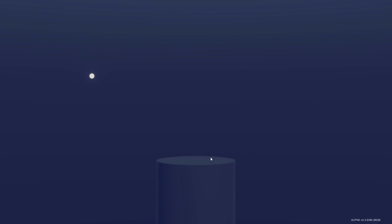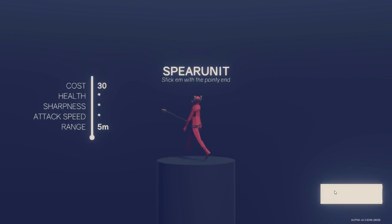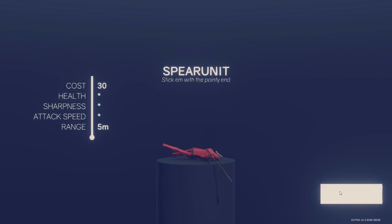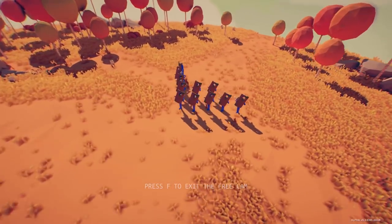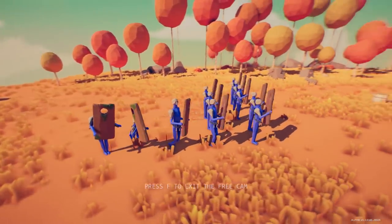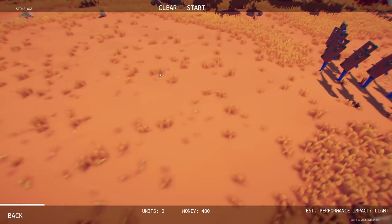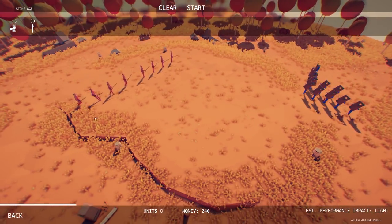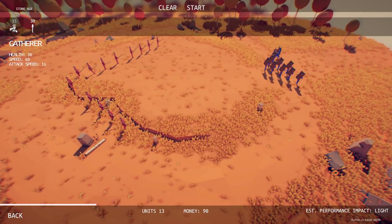We got the spear unit — stick them with the pointy end — and the animations are on fleek. You can see the cost is 30, they got one star health, one star sharpness, one star attack speed, and five range. So each unit kind of has actual stats now, which is pretty freaking awesome. We're up against what looks like shields with face holes.